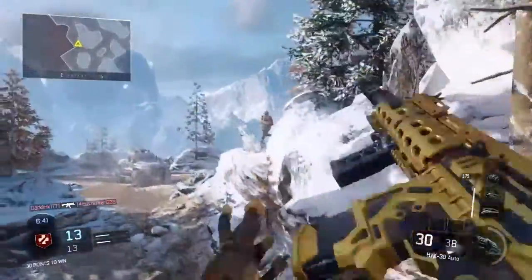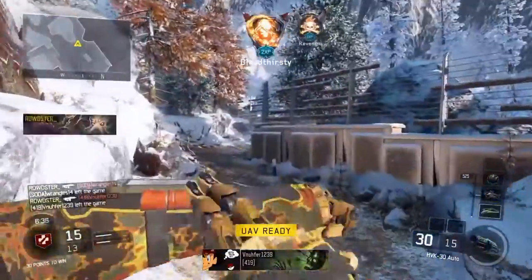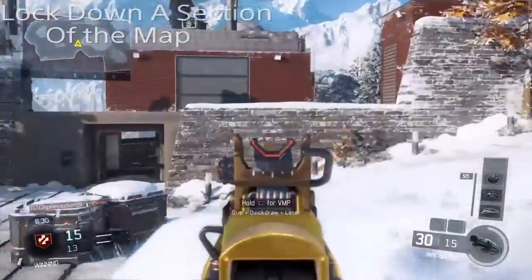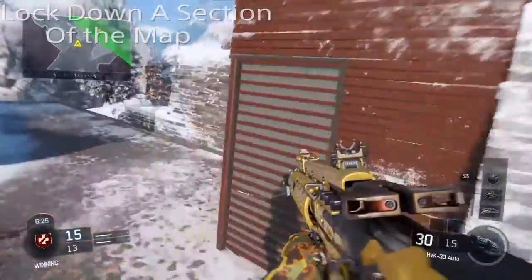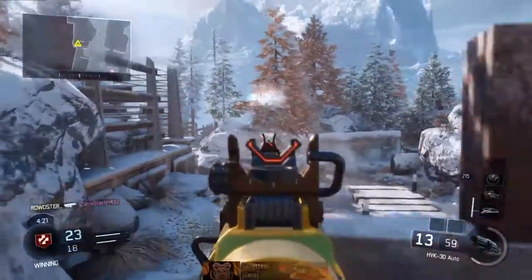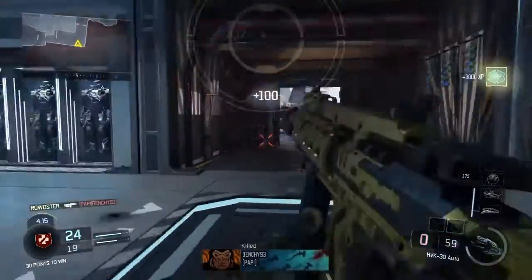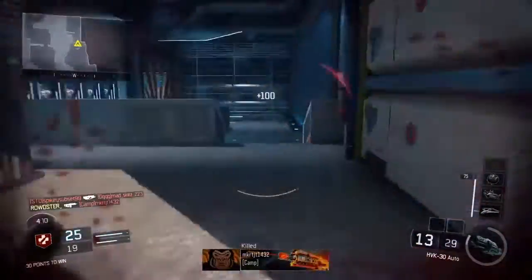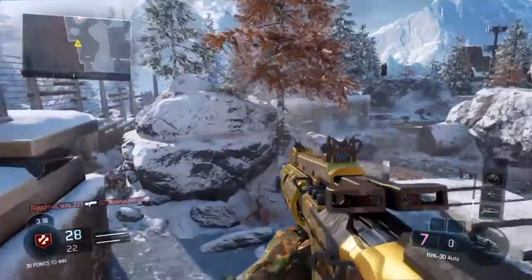The most effective way to win a Free for All is to lock down a section of the map. If you want to be winning Free for Alls and just doing good in general, you need to lock down a section of the map. You also need to remember it can't just be any section — you want to lock down a high traffic area, somewhere where you know enemies will be spawning or where spawns are close. Right here, I know someone will spawn literally right there and right next to me, so I was just locking down the map.